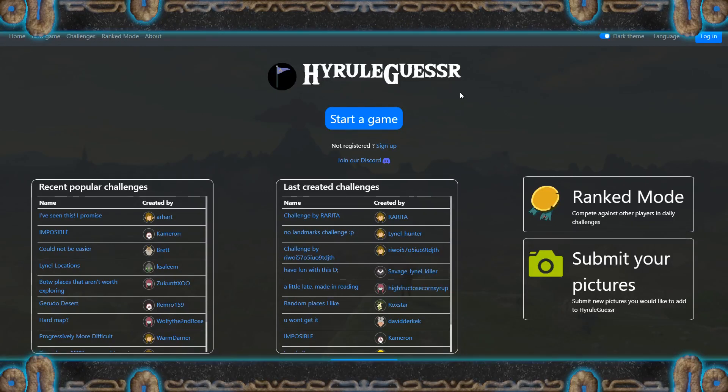Hello everybody! Griss and Goss here, Ultron's sketching recreations, and today we're back with Hyrule Guesser again. Yeah, that's right, we're doing another one. Yes, because it's fun. Alright then, so let's get going.